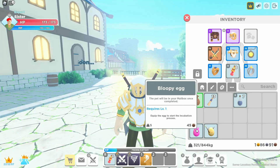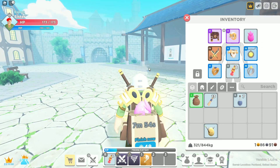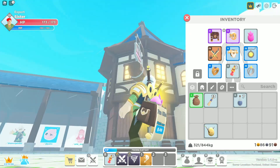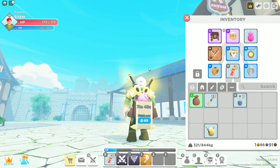How these work is if you equip them, they will start the incubation process. So I'm going to go ahead and start the incubation process on this one. It's in my backpack — it's so cute. That is absolutely adorable. Basically they start off on your back and we're going to hatch them.